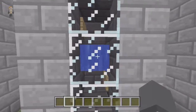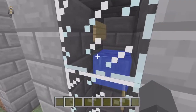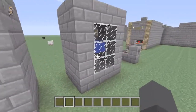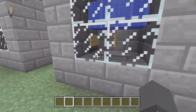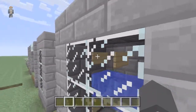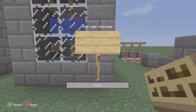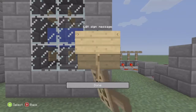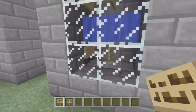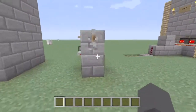For anyone that doesn't know: if you put two signs — one at the bottom and one at the top — then put water there, it actually stops the water from going anywhere. Signs stop water. So here we have one sign on the wall, and then you put a sign on top of that sign. If you had a sign there and put a sign on it, you see it comes out like that. But if you delete one, the other goes as well. This is very useful for what I'm using here.